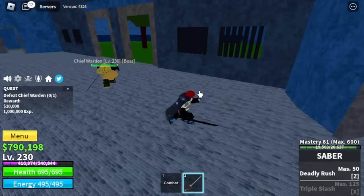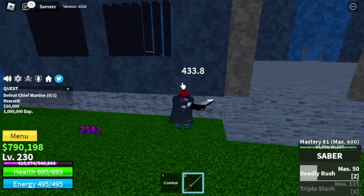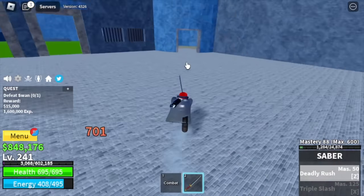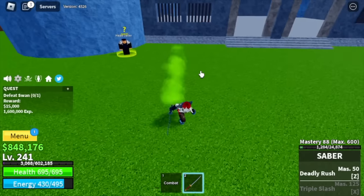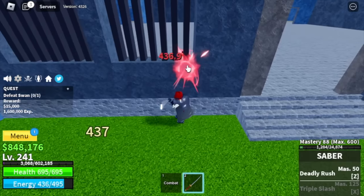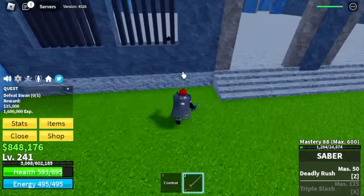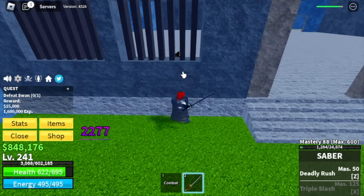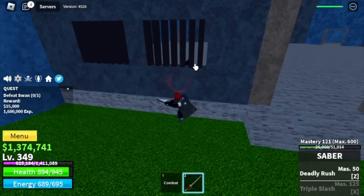Next up is the Chief Warden — same strategy, wall strat, but with some modifications. First, wait for him to use his string attack, and after that use your left clicks, use your skill, and go back. Wait for him to use his string attack again and repeat. You don't want to stay close to him because he has an attack that can damage you really high.